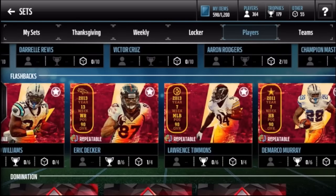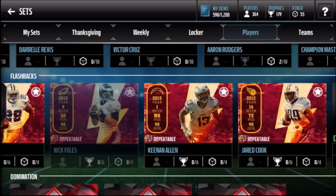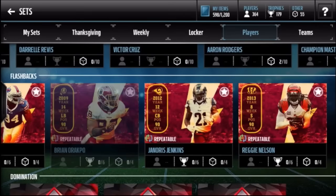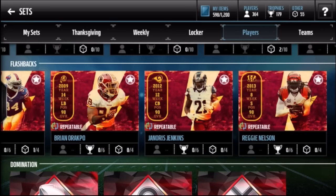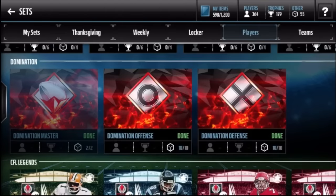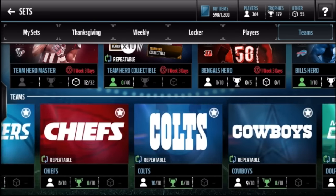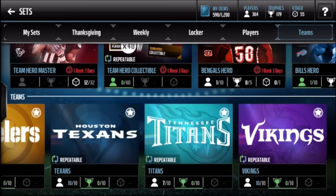Flashbacks - the best part is they're replenishable and repeatable. I've done Eric Decker once, Jared Cook once, Cleady once, Jenkins twice, Reggie Nelson once. Reggie Nelson, Arakpo, and Cleady are actually on my team right now. And the Von Miller set - you get a 99 overall, the first 99 overall of the game. If you're going for the 99 Gronk achievement, go to teams - all 32 NFL teams. You need 100 sets to complete the achievement, and those are very cheap to knock out.